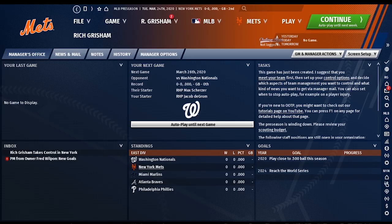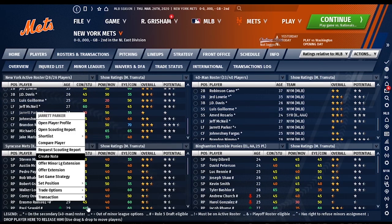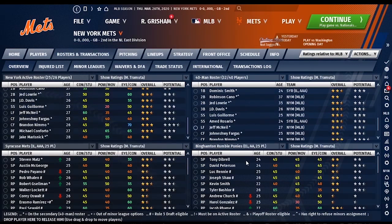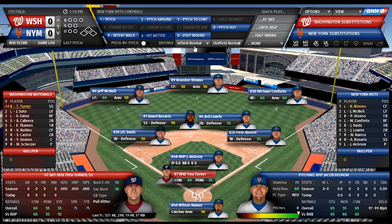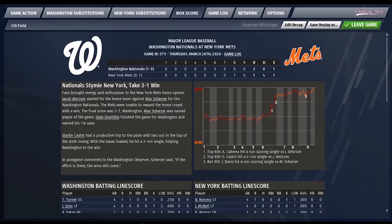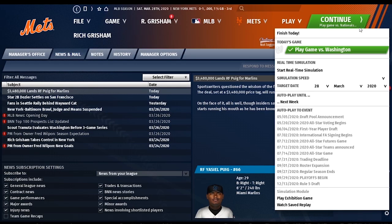At number four: GameFlow. All-new GameFlow guides you through the unique Out of the Park Baseball experience in a smart, fully customizable way. Not sure what to do next? GameFlow gets you where you want to be, depending on what is happening right now in your franchise — whether it's spring training, the dog days of summer, or even the off-season. It's easy to find what to do next, and a fun way for newcomers or even some veterans to experience Out of the Park Baseball.